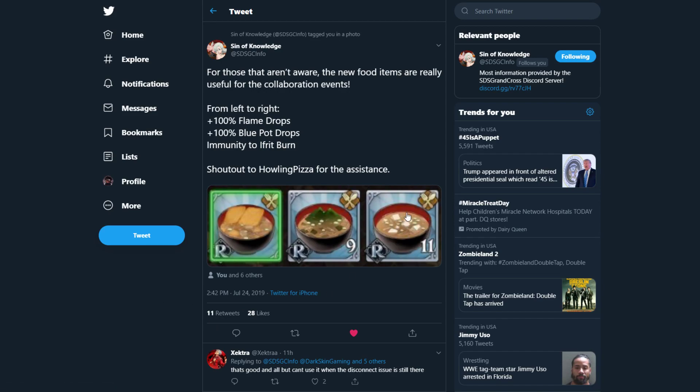If you don't need the immunity — honestly, on normal mode I don't even need it, we kill him way before we're close to dying. But the flame drops food gives you a guaranteed flame drop, and the blue pot food gives you a guaranteed blue drop. If you've ever done the red demon or gray demon, it's not guaranteed — there are times where you just won't get any drops at all. Sometimes you get a bunch, but a lot of times you get nothing, and that sucks after wasting all that stamina and time.